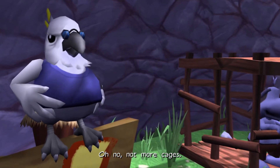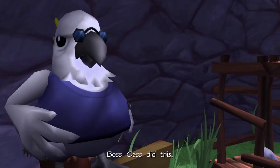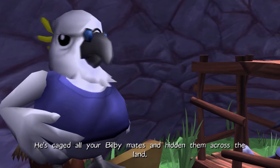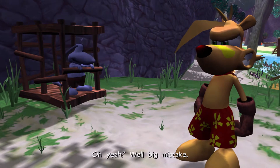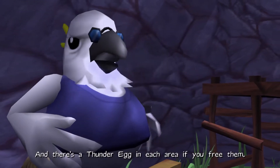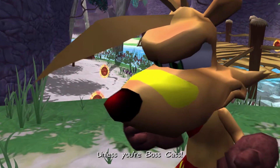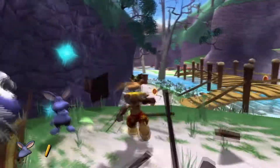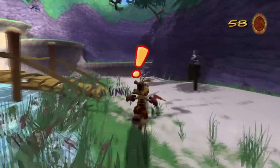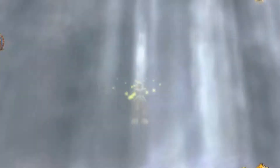Not more cages! Struth, what happened here? Boss Cass did this — he's caged all your Bilby mates and hidden them across the land. Oh yeah? Well, big mistake. No one messes with my mates. Now there's a thunder egg in each area if you free them. No worries — unless you're Boss Cass. That's kind of sus. The Thrill Lizards in Ty 2 can give you opal, but in this game that's not the case.